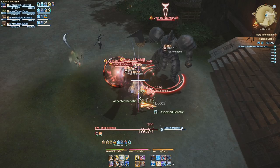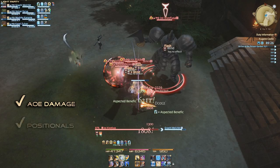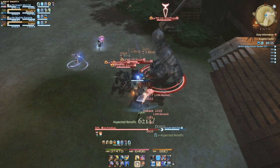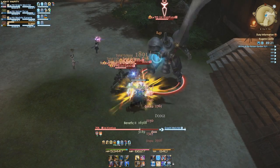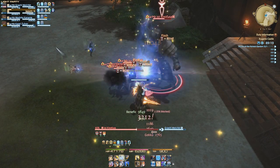Doing this accomplishes two things. For one, it allows players to use their AoE attacks, making it significantly faster to clear out targets. And secondly, it exposes the backs of enemies to the rest of the party, allowing positionals to be executed without trouble and protecting players from enemy attacks. This golden rule of positioning can be applied to every group tanking scenario in Final Fantasy XIV, and your party will be forever grateful for it.